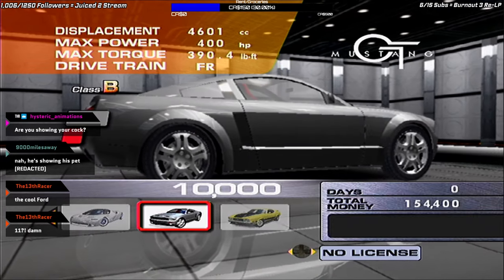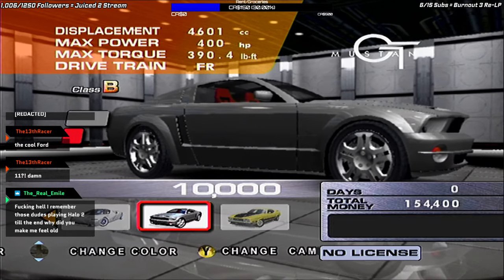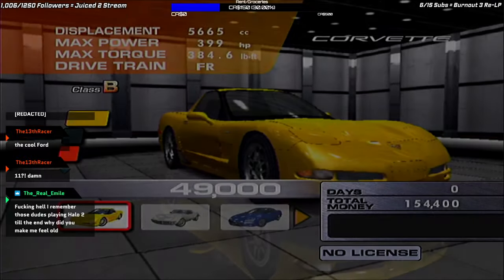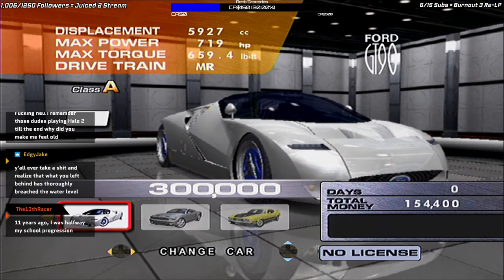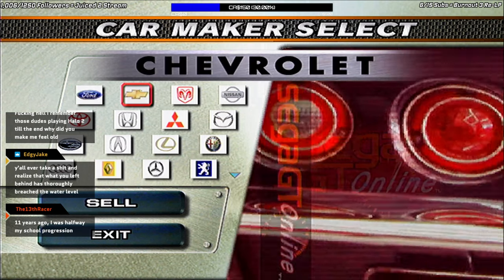It probably didn't help that people figured out how to duplicate cars — that was a method people found during this game's heyday. Also, you may notice the GT390 Mustang, the Ford GT Concept, the Ford GT, and the GT90 are purchasable — normally they're not, you're supposed to unlock them. Xen removed that restriction in this modified XBE, but changed it so I start with the default amount of cash, as I asked him to. He had originally made a version starting with the physical maximum the game allows — 23 million — though you're only supposed to be able to get 10 million.